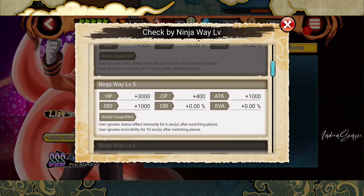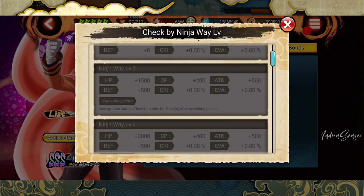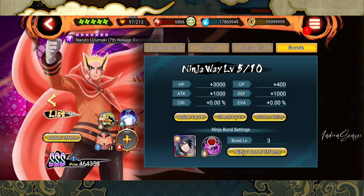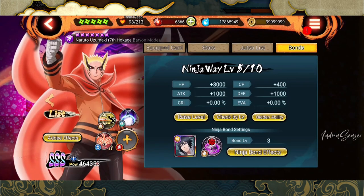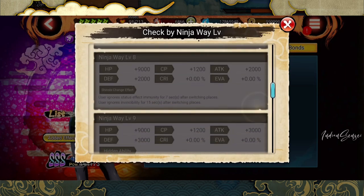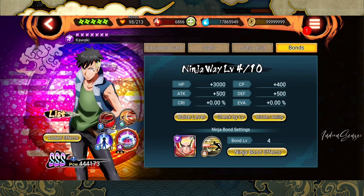We also have additional effects from ninja level 5: user ignores status effect immunity for six seconds after switching places. You might wonder why the ninja level is five but the bond is showing three — that's because I actually switched my bond to something else. Make sure to keep the bond equipped on the shinobi you want to increase bond level with. Kawaki will change to four because I already made a bond with him before. Hidden ability for Kawaki appears at level nine — it's different for various shinobis, so keep that in mind.